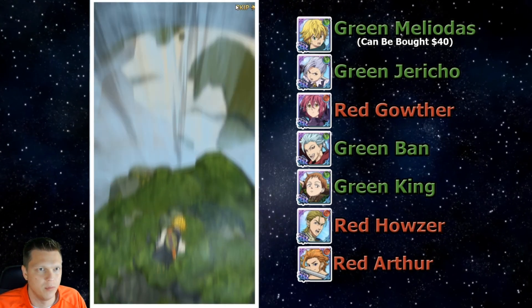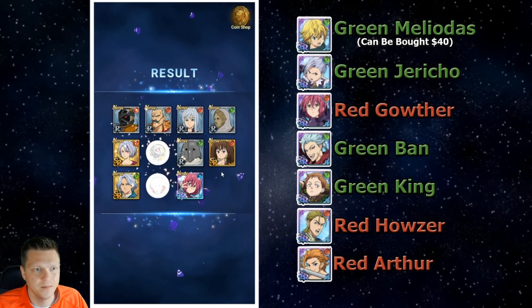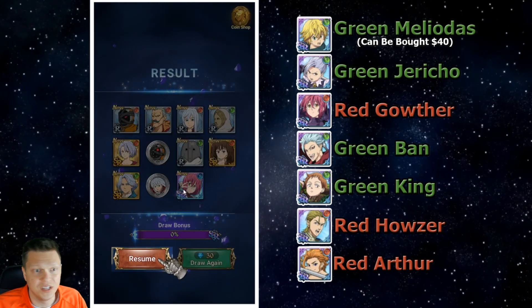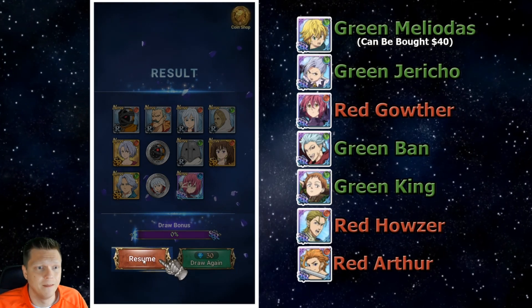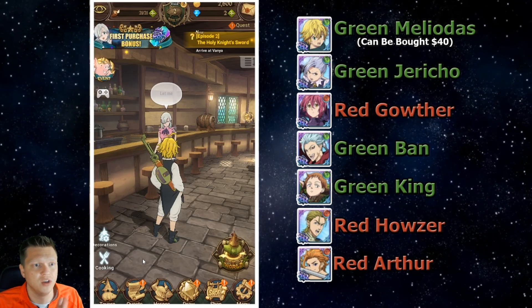Kind of see what I do here for the next couple minutes. We can skip this on the top right. And there you can see — we did get an SSR. So that's good, that's a pretty good start so far. This is an account that would be a candidate for a premium player, because you can buy that green Melio.